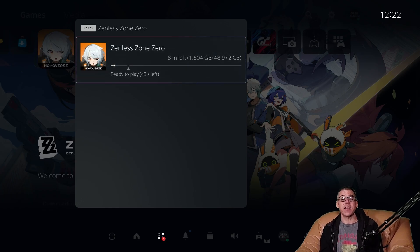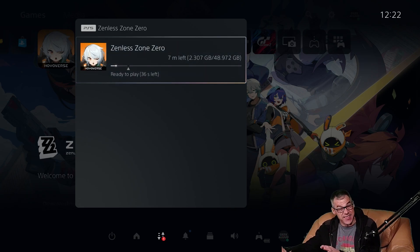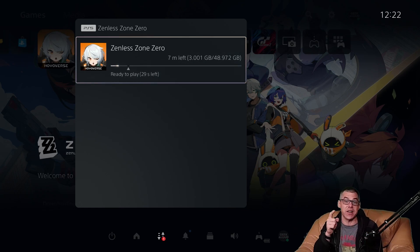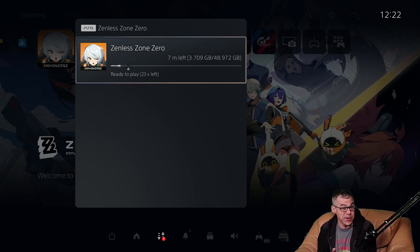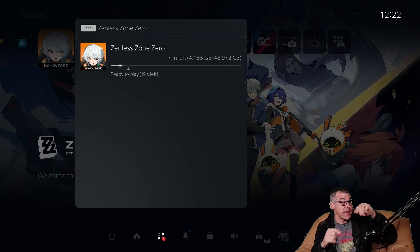While the download continues we'll see some gameplay, and then on the other side once it's installed we'll jump into the main menu, find the settings, make any recommendations for changes. Then as we always do on the installs, we bounce back out to the PS5 dashboard and I'll give you the current version number and the full and complete install size, as it will be larger than the download size. Let's check out that gameplay.